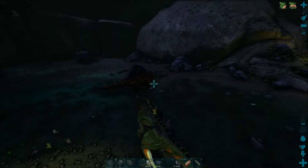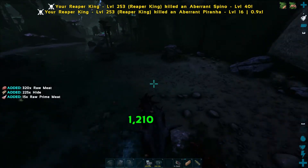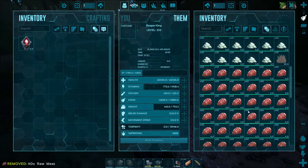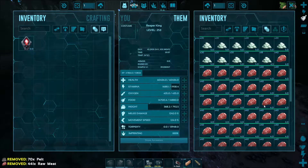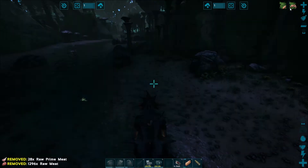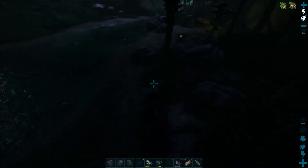I haven't seen a single Basilisk out here either, which is strange. Alright, well those are dead. I know I said I need the meat, but my inventory is going to get too heavy and we can get meat pretty fast. Ideally, I need to get more hide than anything else — that's the main purpose of this mission.